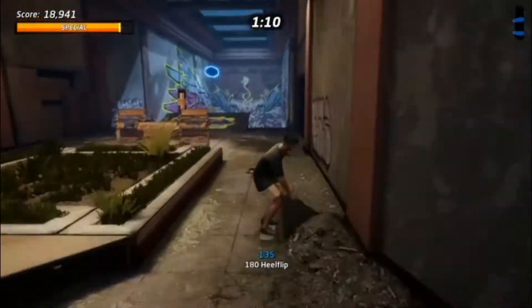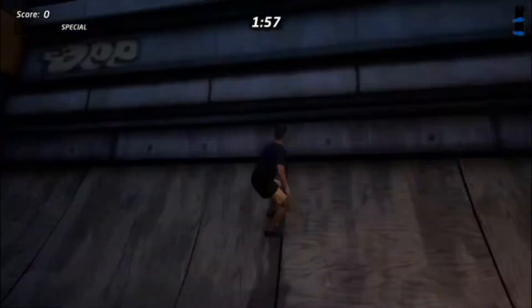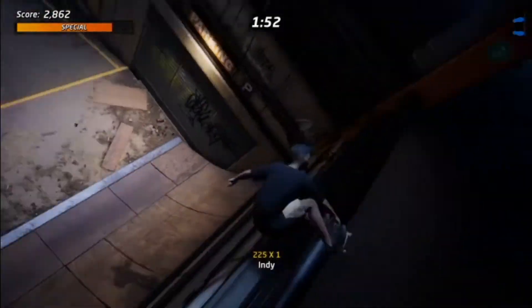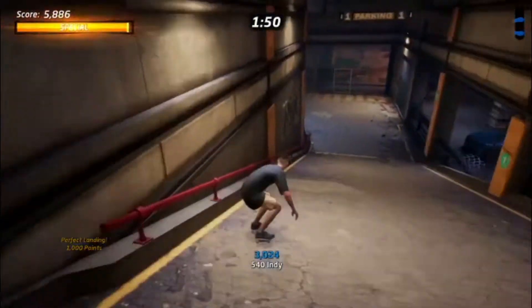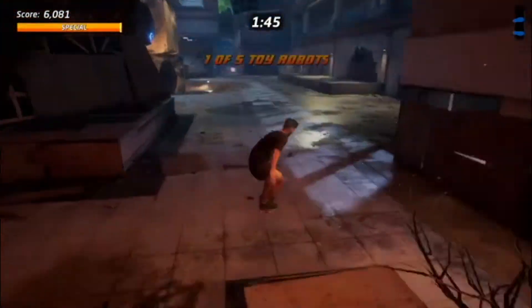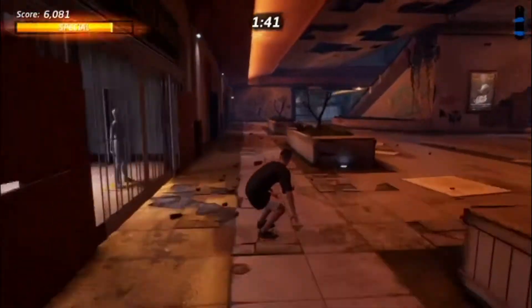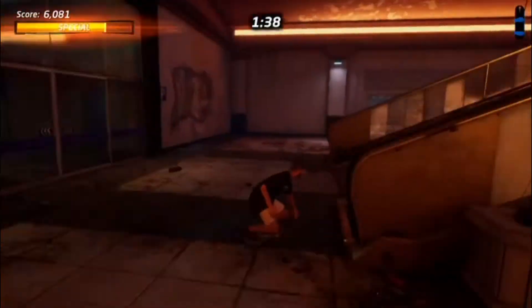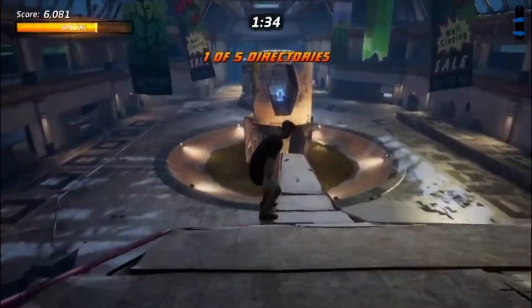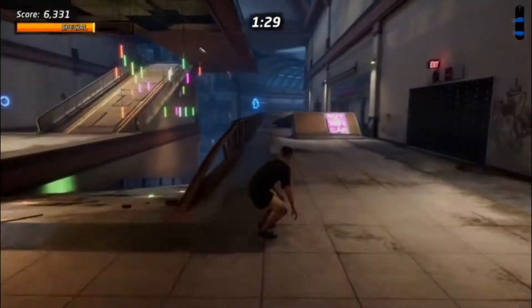Next up, we're going to go for the toy robots. I'll show you the fastest route I've found. These are a little bit harder — a couple of these little boogers are kind of hard to find. Our first one is pretty obvious, we're going to grab him first. But as soon as you do, we're actually going to turn around and go back up this ramp, then go right through the middle of this because you're going to want to ramp off here. And that's the second one — that's probably the hardest one to find.